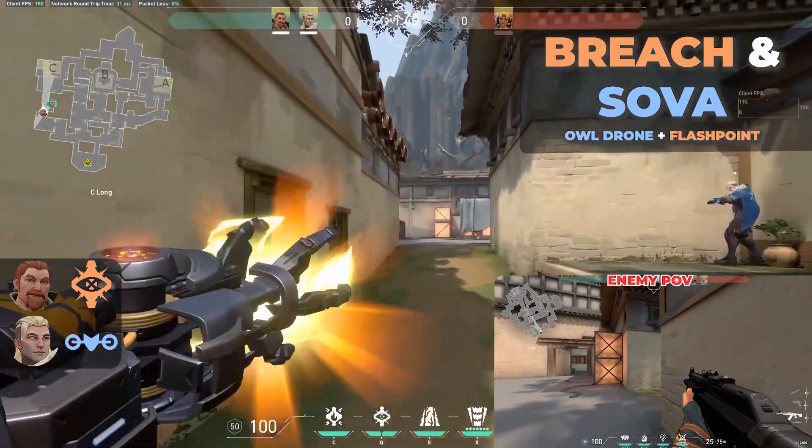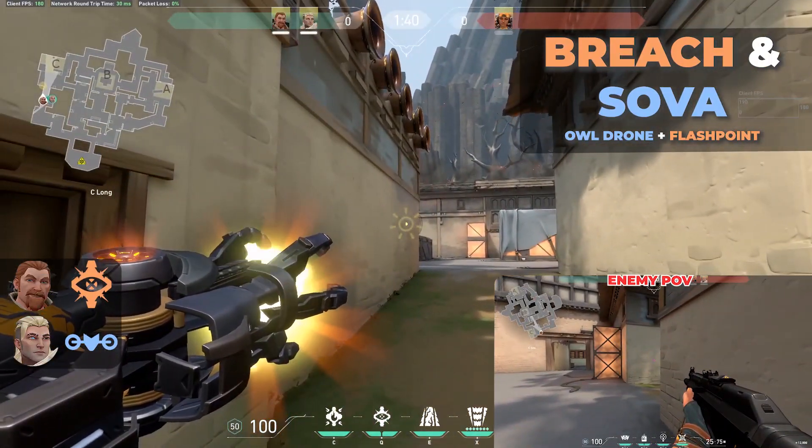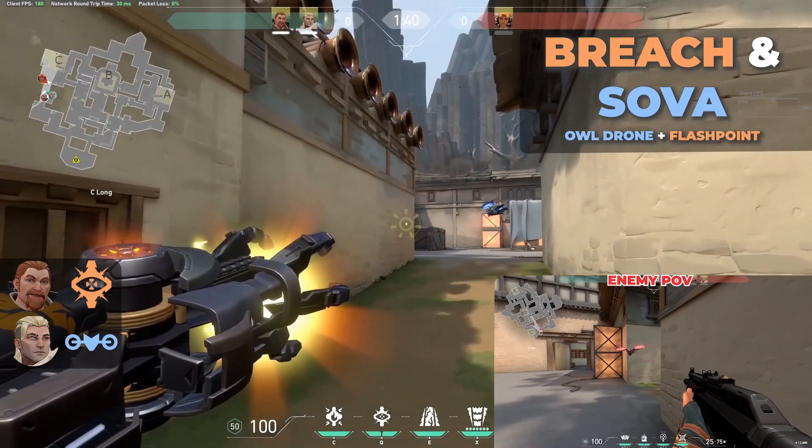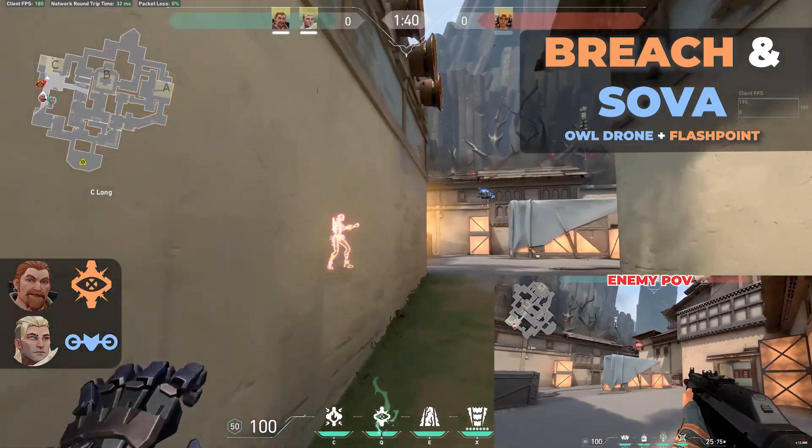Breach and Sova: Owl Drone plus Flashpoint. Use the Owl Drone to scout and tag someone, and then use Flashpoint. Very strong.